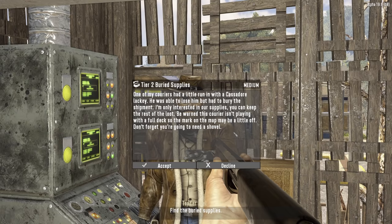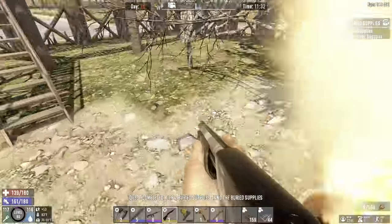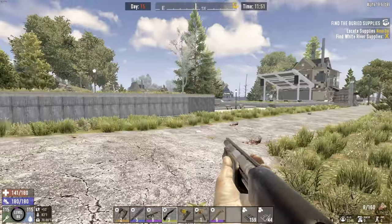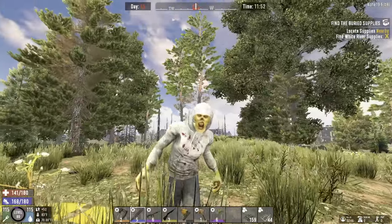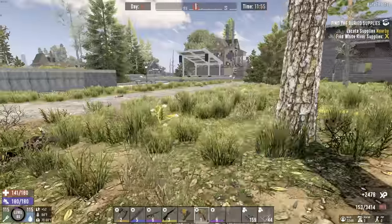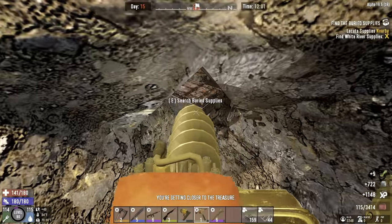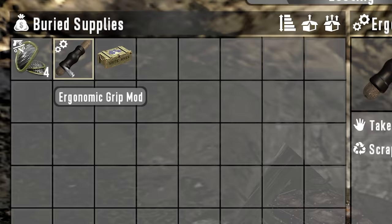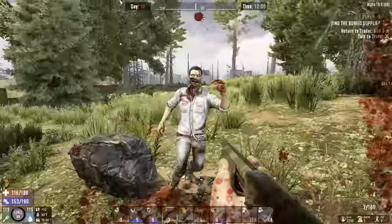I'll take that tier two buried supplies to the southeast — ain't too far away. That didn't take long. This is the starter village where we first spawned in. Luckily, this quest was not in the wasteland biome, which is where that bird came from. Southwest corner — there it is. It's too easy now. Ooh, ergonomic grip — probably one of the best mods in the game right there.